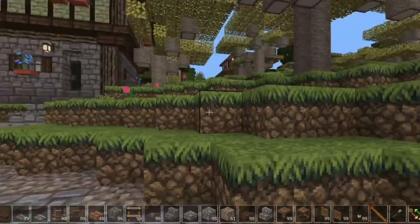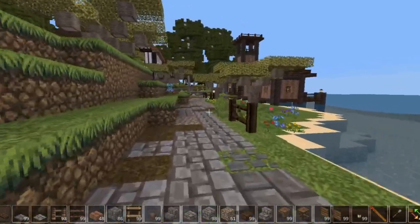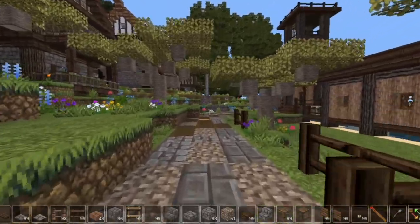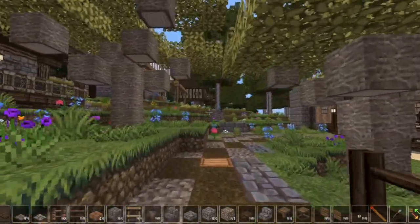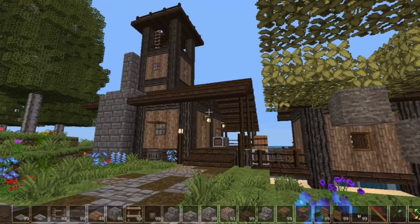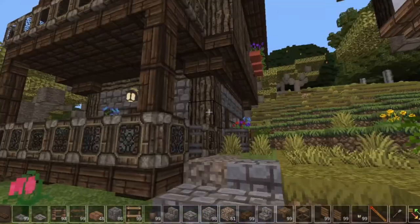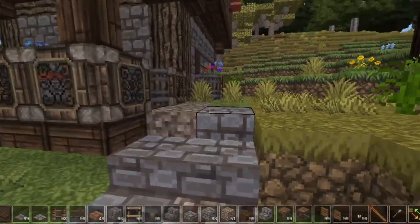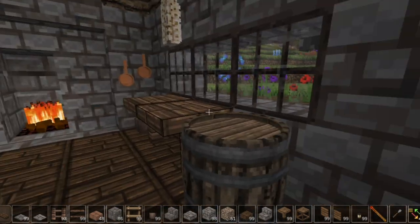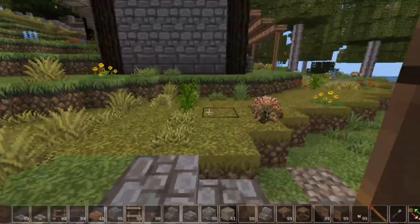We have this house by the docks, then we come down — I want to fill in this shoreline — and then we have another house across from the fishing dock right here. That's the same house? Well yeah it is, but I changed it enough and changed some things on the inside to make it unique.